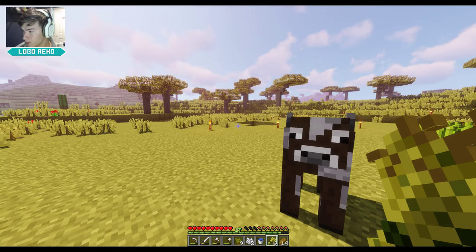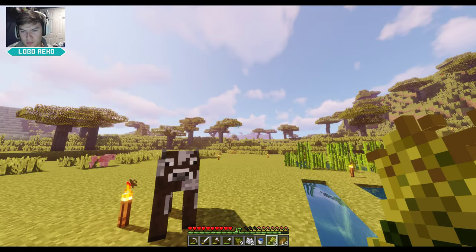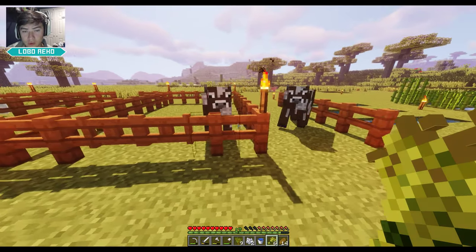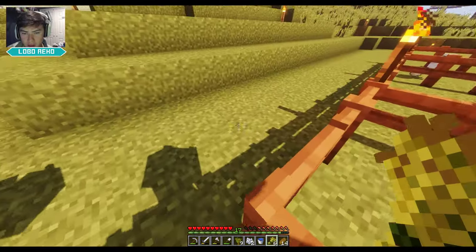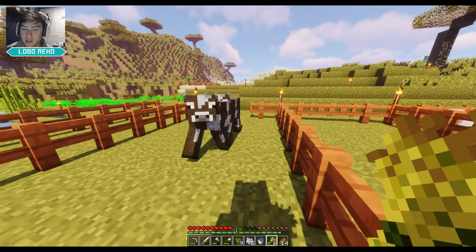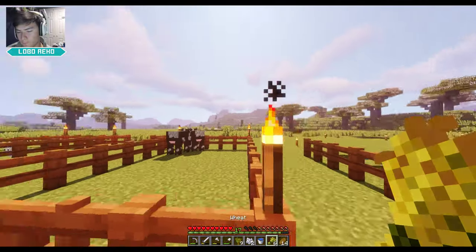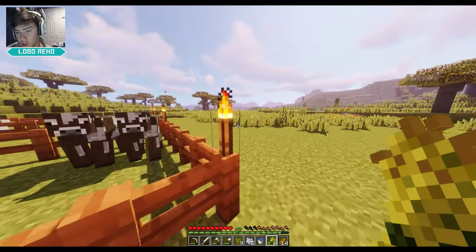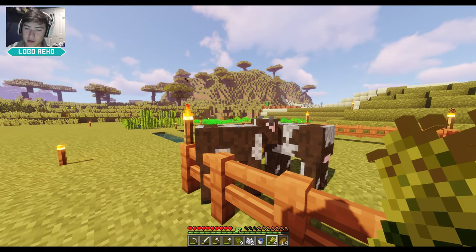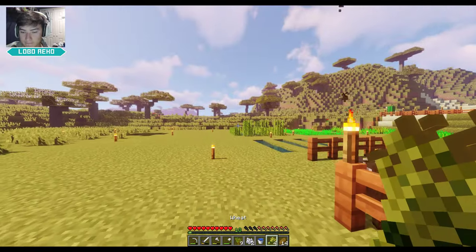Ladies and gentlemen, welcome back to another episode - this is episode six of Record Craft. We got a cow from over there, and guys, thank you so much for all the support and love, the likes and views, it's super amazing. Okay cow, you're gonna have to go in here. We found a cow and I got a chicken, so we should be good. Also did some off-screen work - went to the village and I couldn't find any carrots or potatoes over there, so unfortunately we can't get pigs yet.